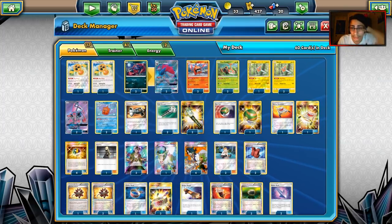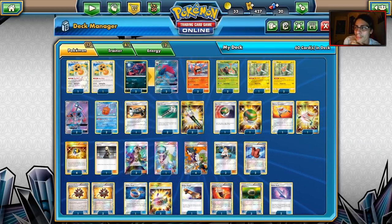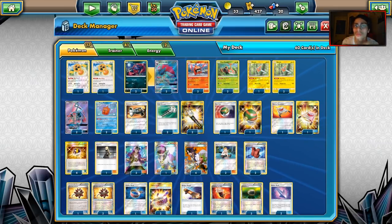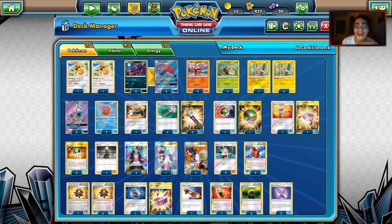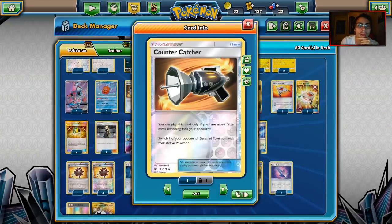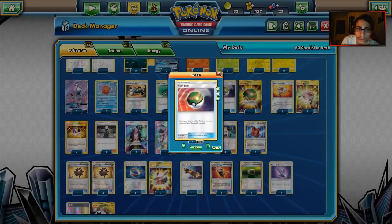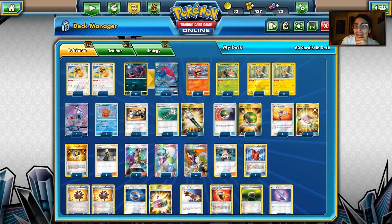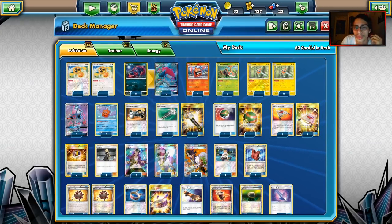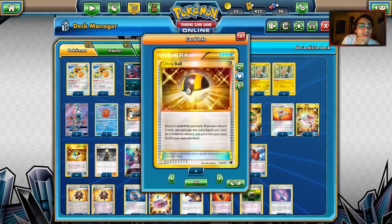Looking at the other cards: one Counter Catcher since we'll probably lose prizes before Rotom goes off. Four Field Blowers. Two Nest Balls — no Brigette in this deck since the goal is to use Sophocles and Sycamore to get cards in the discard pile. Two Rescue Stretcher since Rotom will obviously get knocked out most of the time — it's very fragile. We also have our Ultra Balls.